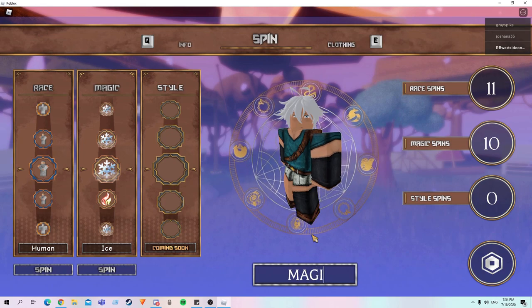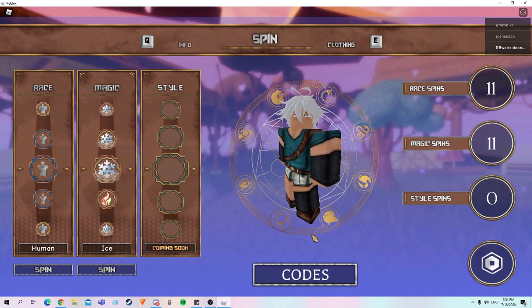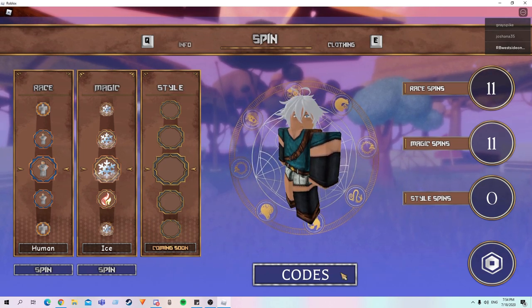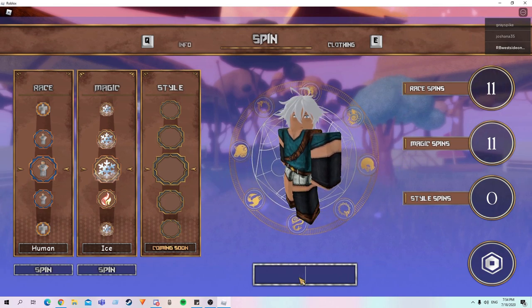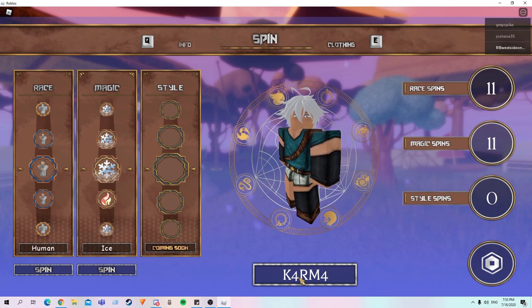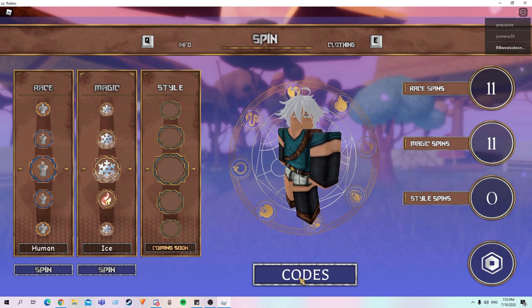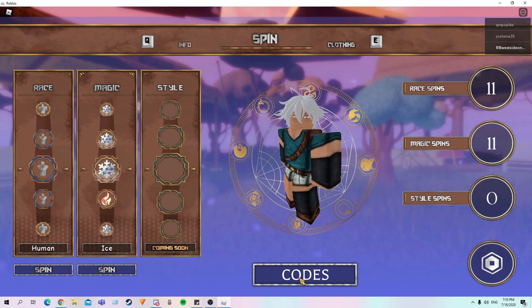Next one we got is Magic Spin, and usually that doesn't work in-game, but if you do it in the Customize section it should work normally. So we've got K4RM4. They actually give you 15k gold right there, so easy. These codes are like one of the best codes for starting a game, especially this game.